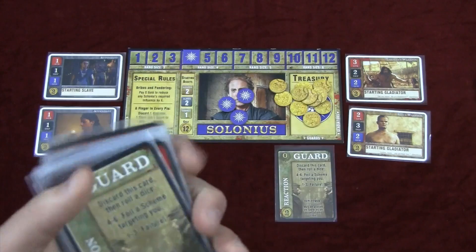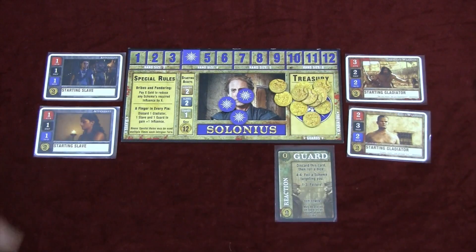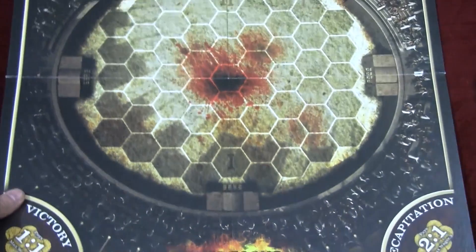After each player passes, you must drop down to your hand size based on your player board or your influence track. Then you're ready to go on to the market phase, and we move the player boards out of the way and put the main arena board out.